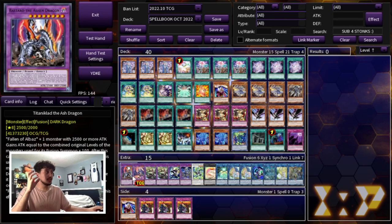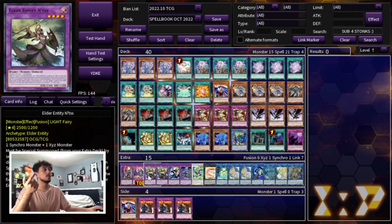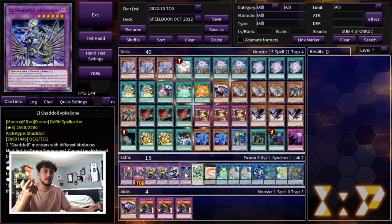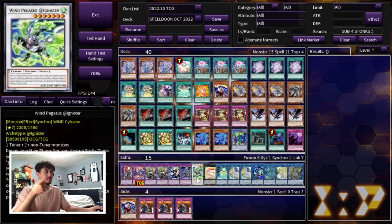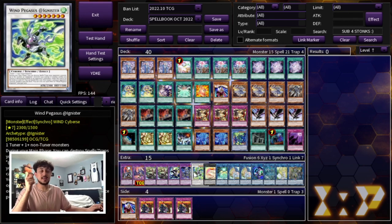Moving on to the extra deck — we're playing one Titanic Galaxy, the Ash Dragon, which gets you into Ecclesia. One Garura, which you send off of Nadir's Servant to make it a draw one plus a search — like Sky Striker Engage. We're playing two Entis, which is really important with your Dogmatica Punishment. We're playing one Winda as well as one Apkolon. Apkolon you're always going to be sending off of Nadir's Servant when going first, because what Apkolon does is set up your Schism, which sets up Winda — that's why you're playing this engine.